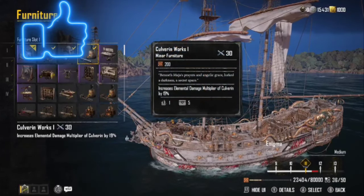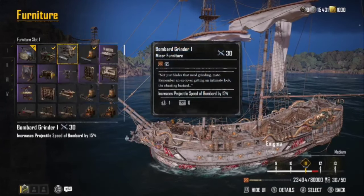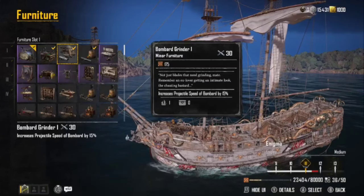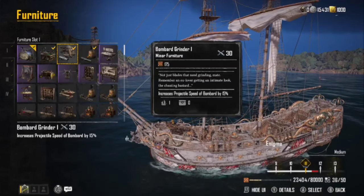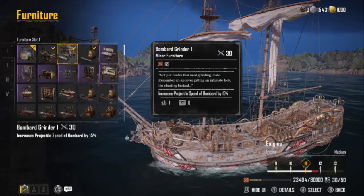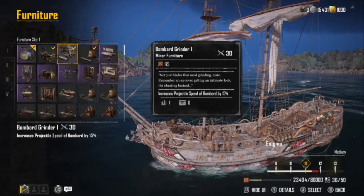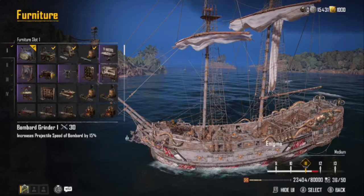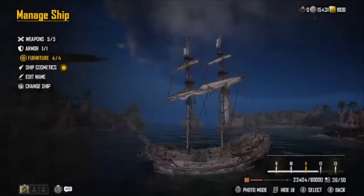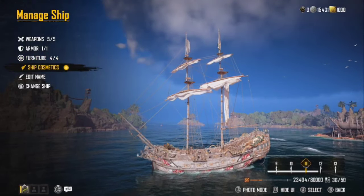Culverin grinders increase the elemental damage multiplier by Culverin at 19%. I've found the Bombard grinder is pretty helpful when you have ships chasing behind you — it gets that round out there quicker to rock the ship and slow it down. That's what I run — something I've found effective not just in PvE but especially in PvP.